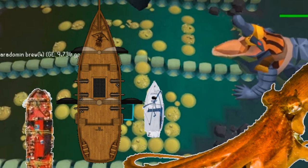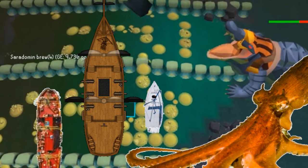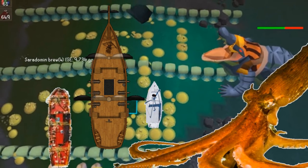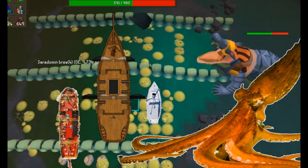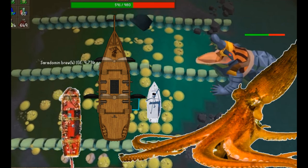The Kraken is weak to 2H melee weapons like halberd, javelin or ballista, lightning and earth waves or surges, and ice and blood barrages. When the Kraken dies, players can dive underwater to open chests from previous shipwrecks and obtain loot dropped by the Kraken. Rescue boats arrive after the fight and players can load up salvaged supplies and loot onto the boats to end the mini-game.